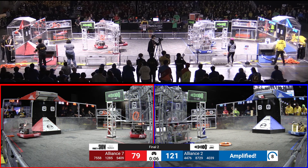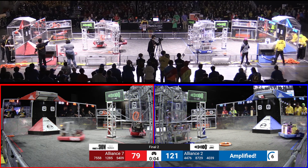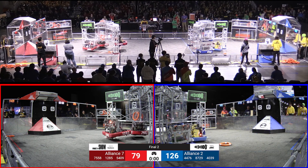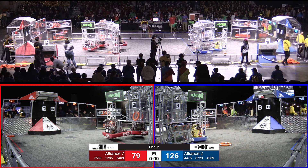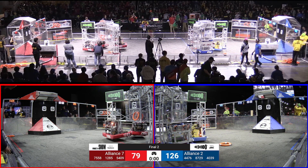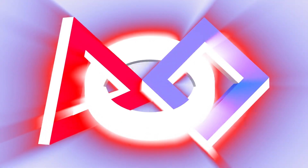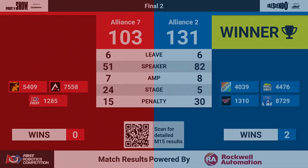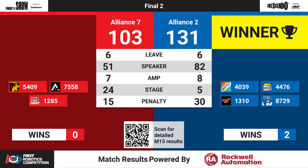We've got about eight seconds — this could be the last one here on this field. Here we go: three seconds, two seconds, one second. Time has expired. Red alliance... Blue alliance 2 takes that with 131 over the red alliance and they take the win — they are the winners of the Technology Division.